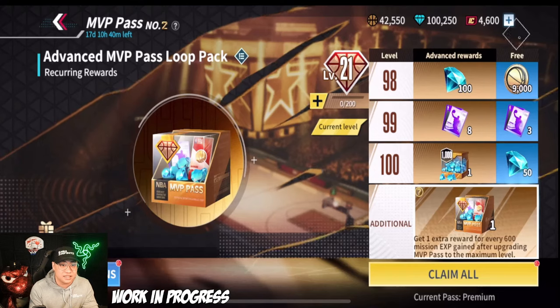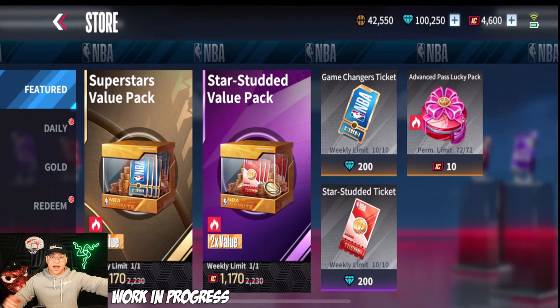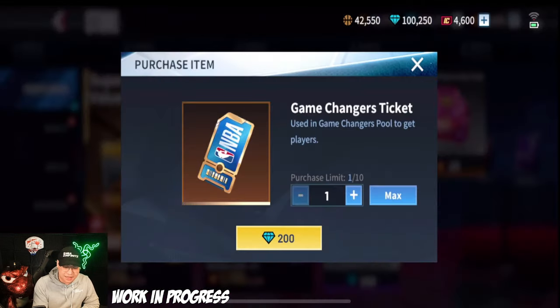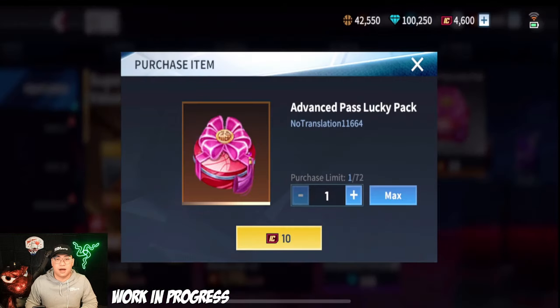The shop is showing a 10 limit here but I think that's just this build. If you want to purchase the advanced MVP pass, the lucky pass option is a discount — about seven dollars versus ten dollars if you buy outright. Definitely recommend going to the shop and using your IC on this to get the MVP pass.